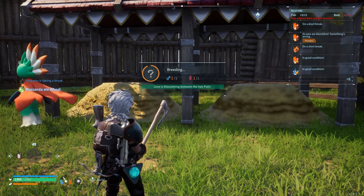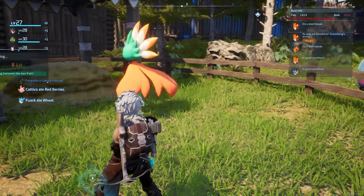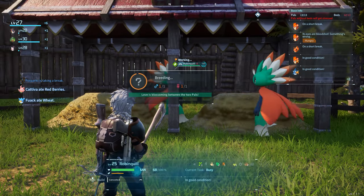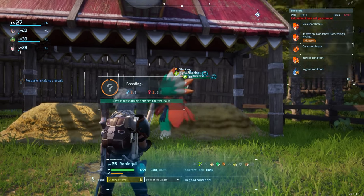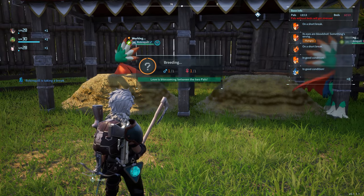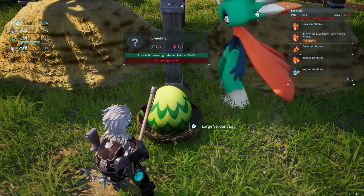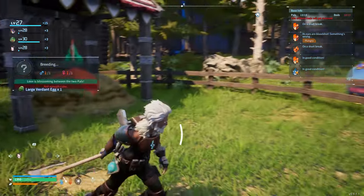It's actually going pretty fast — it's been about maybe five to ten minutes and they're already almost done. We're gonna need another cake if we want to try to crossbreed, but this is pretty interesting and I can't wait to see how the baby is going to look and what kinds of powers it's going to have.